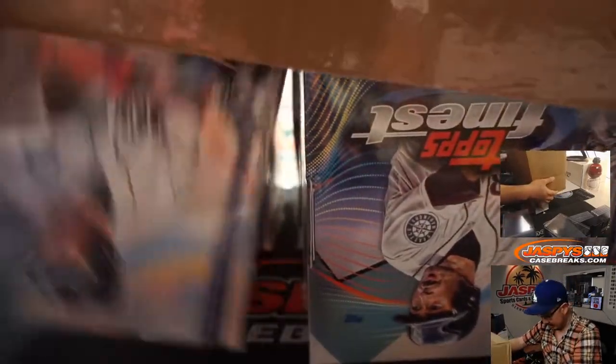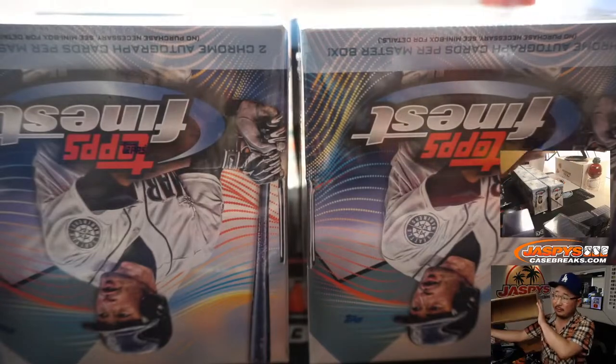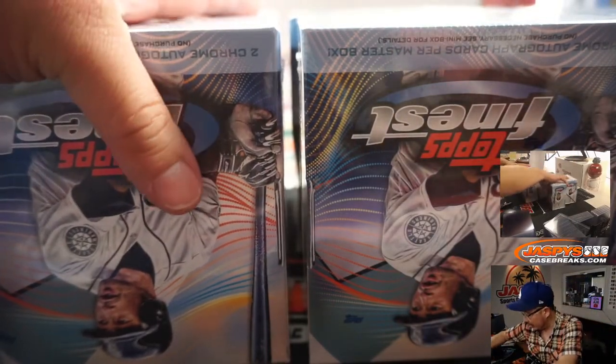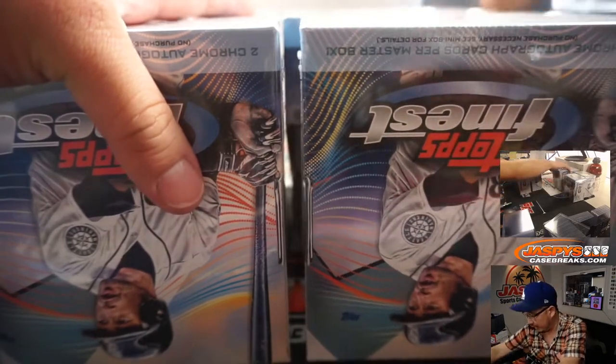We've got another baseball release today too — Prism Baseball. Matt Medlin said he just got the Yanks in Prism with just a handful of some moderately priced teams to go in a half case break of Prism Baseball.